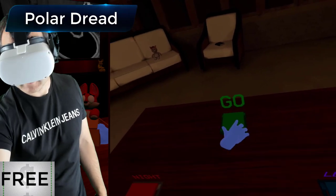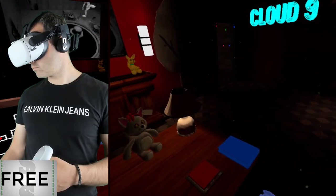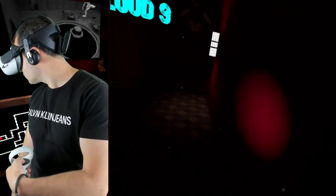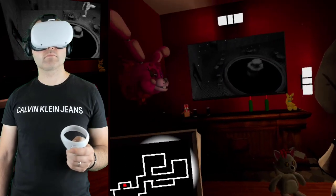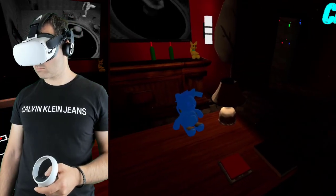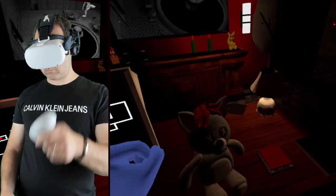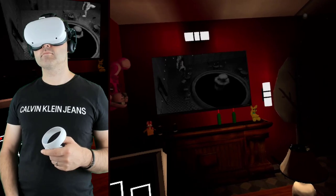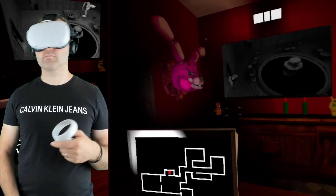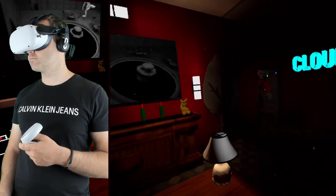My final freebie on this list is a Five Nights at Freddy's VR fan game — a horror game that genuinely gave me some jump scares. It is a demo with three levels to play. In the first level you'll be watching cameras and using your torch to keep the bad guys at bay. The gameplay mechanics change with other levels, it's not just the same stuff each time, but what doesn't change is the scare factor. It's definitely a creepy game and one to check out if you're a fan of horror games.